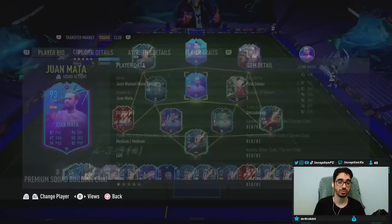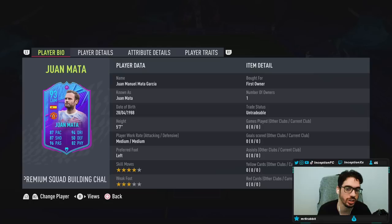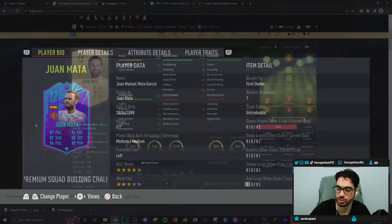Gameplay objective card. We're taking a look at a card who is 5'7", medium/medium work rates, left-footed, 4-star skills, 3-star weak foot. So no weak foot improvement on the card, and the skill moves are the same thing too — 4-star, 3-star still.